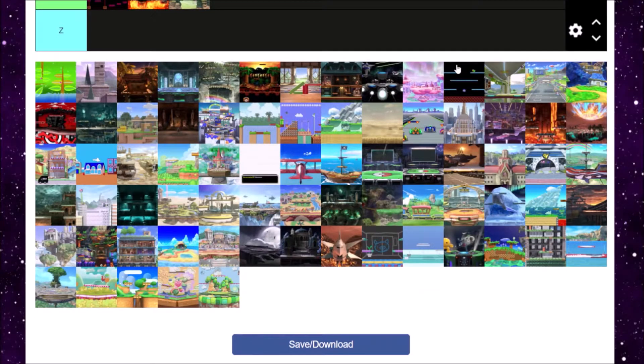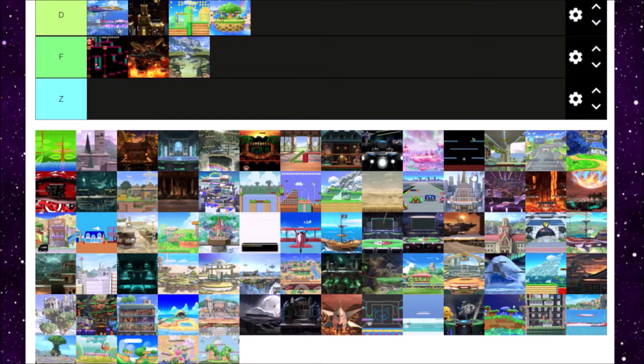Then we have Hanenbow, which is from a DS game called Electroplankton that nearly no one played. Hanenbow is an okay stage — it's kind of just there and it doesn't play well at all. In fact, that water can also be misleading, making you think you can swim when you can't. Hanenbow's not really fun to play at all — I'm going to give it an F tier.